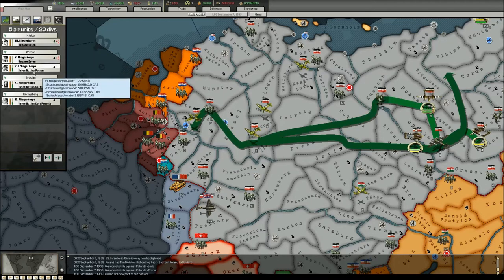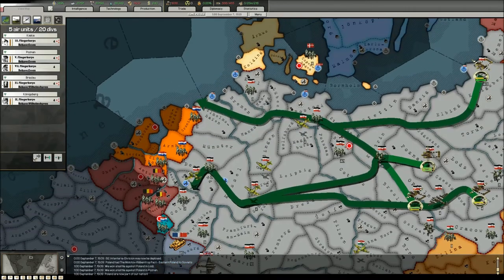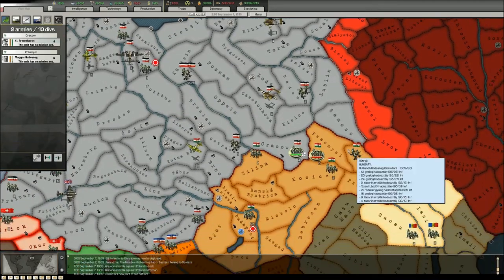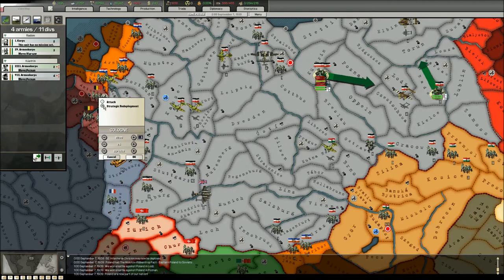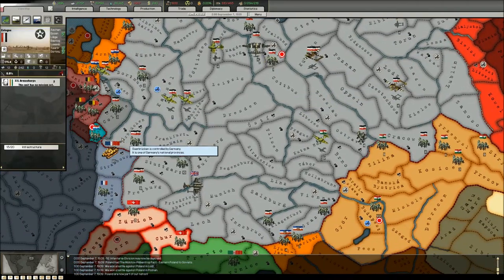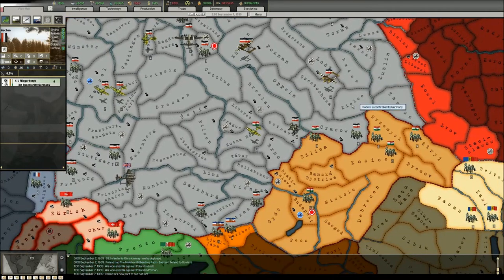These forces should reorganize and prepare for the upcoming attack. A few will be sent to Wilhelmshaven for the attack against the Low Countries and France. The Hungarian units will be used to protect the frontline, and I will redeploy most of these units to the Western Front — especially around Cologne, Saarbrücken, Cologne, Aachen, and a few to the provinces neighboring the Netherlands.